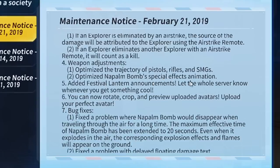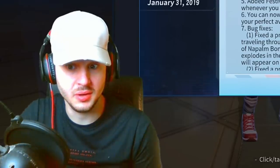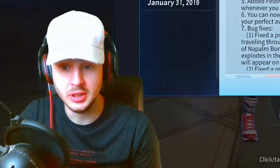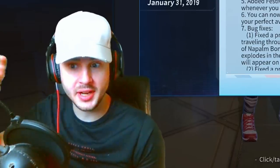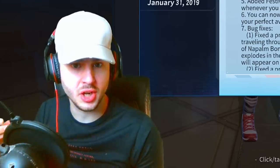They're also optimizing the napalm bomb special effects animation, so that should look a lot better. They've added festival lantern announcements, which basically lets the whole server know whenever you get something cool — like a golden rocket launcher or the airstrike remote. Everyone else might get a notification, so it'll be easier to know what other people have.